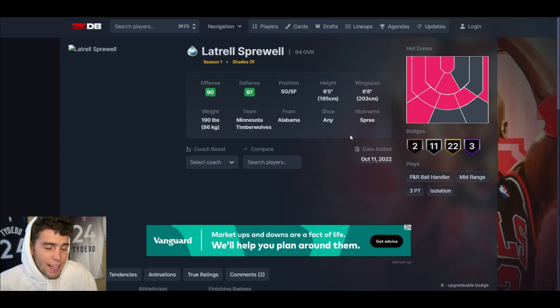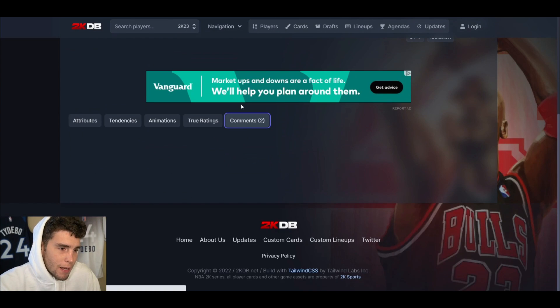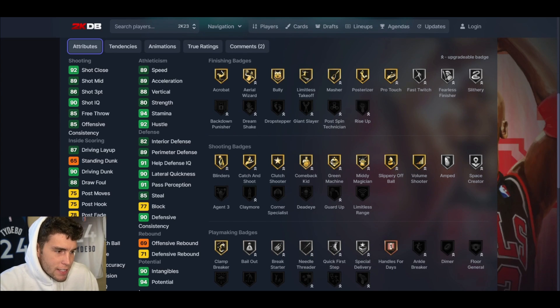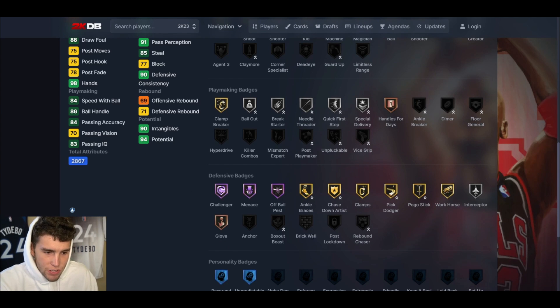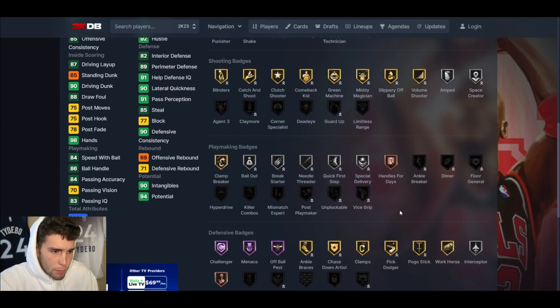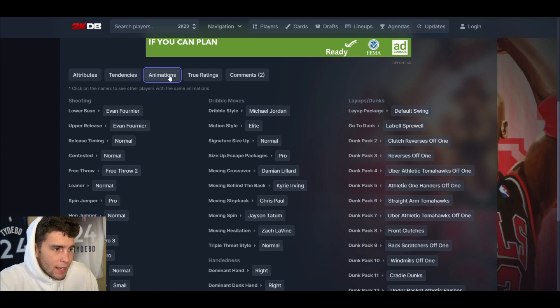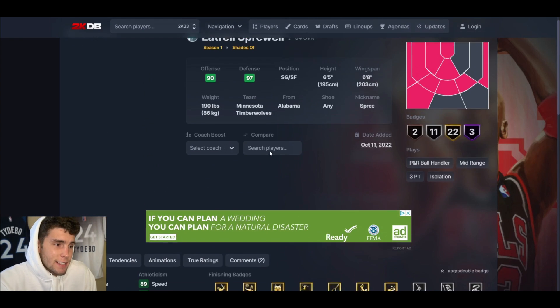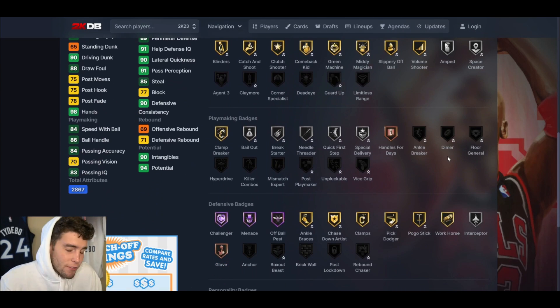Latrell Sprewell is the first card I'm pretty high on today — 38 base badges, 22 already on gold. 86 three-ball, 90 driving dunk, decent standing dunk, 84 mid-range, 86 ball handle, 89 speed/acceleration, 90 lateral quickness, great defensive badges. Can't get Brick Wall, Post Lockdown, or Anchor, which does hurt, but it doesn't make or break a card. I don't love his release but it's not unusable — FN48 base animation. He's got Michael Jordan dribble style with elite motion style. Don't be surprised if Diamond Latrell Sprewell is a top-five shooting guard in MyTeam.